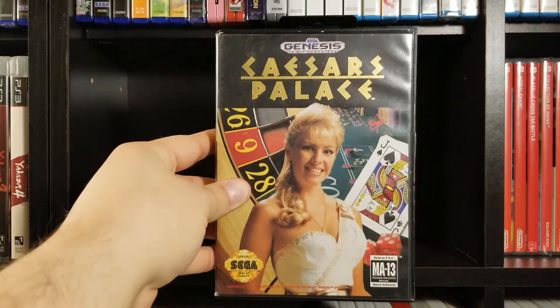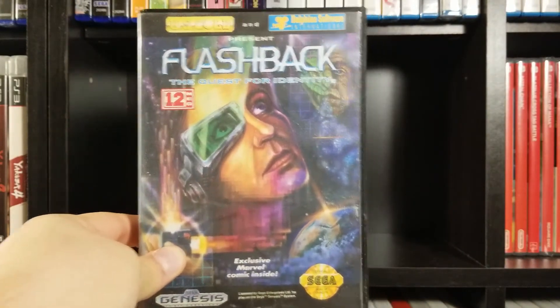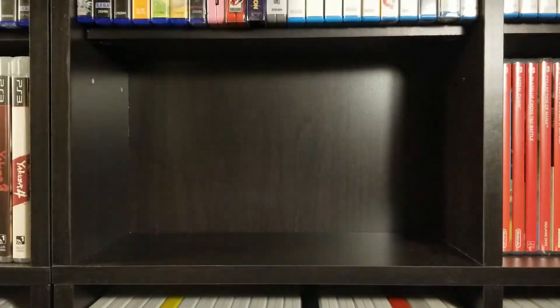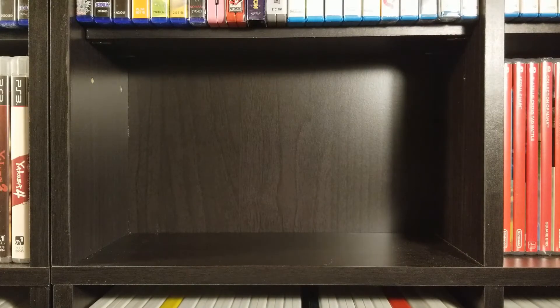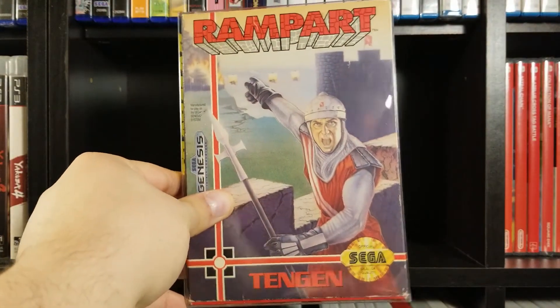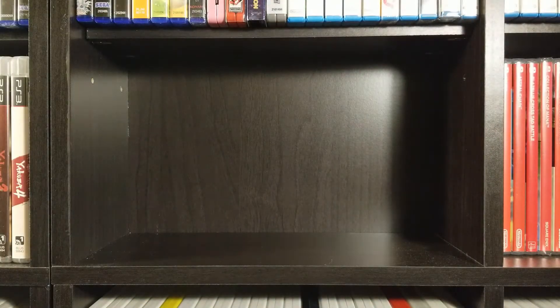Don't need to talk about Caesar's Palace for longer than a minute — I got this one at the Goodwill outlet store, the one where you weigh your item and it's priced. I think it was like 40 cents. Flashback: The Quest for Identity is next. The Incredible Hulk — it's not a horrible Hulk game, it's not great by any means, I've played it on Super Nintendo, but you could do much better for a Hulk game. Rampart — I got this one at the Goodwill; it's like a Tetris game in a cardboard box.